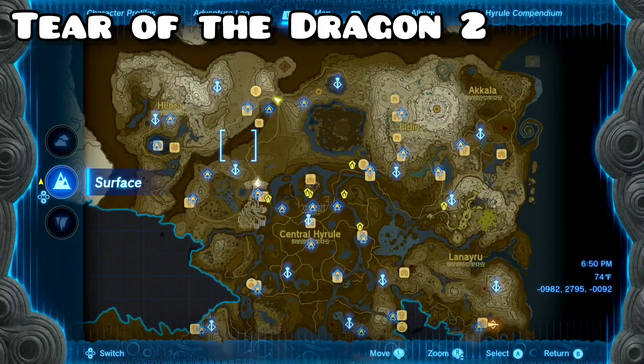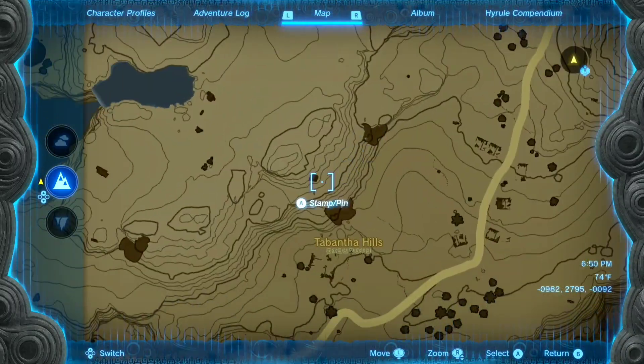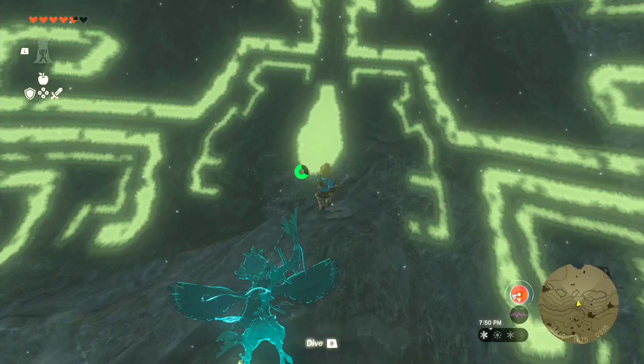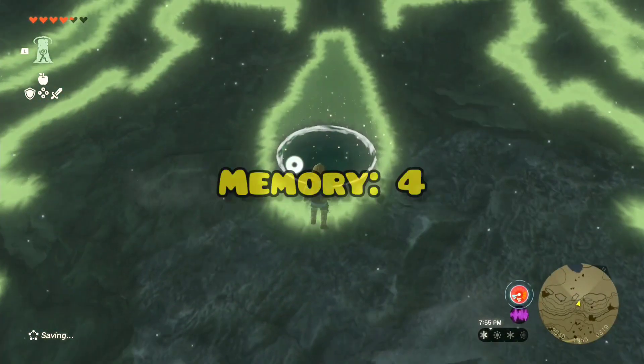The second tear is gonna be located in the Hebra region, right on this little circle. You can already see it from here — it's gonna be that center. Once you land, you'll see a little puddle. That'll be Memory 4, Tear of the Dragon Number 2.